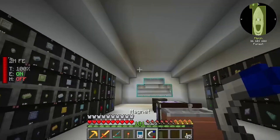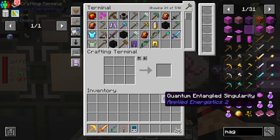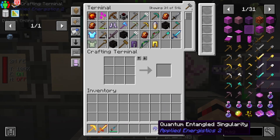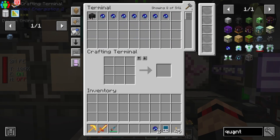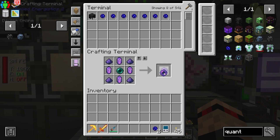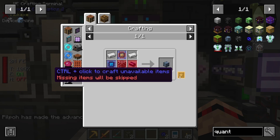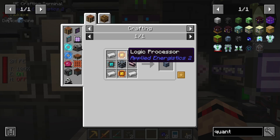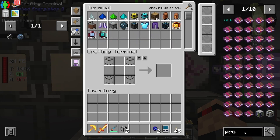Definitely need this magnet - let's chuck that back on, stick it in my charm slot. Cool - all of that was just so we could get some quantum entangled singularities. I can grab the one I missed earlier. I need one, two, three, four, five, six, seven, eight - because we need two of these. So there's the two that we're going to need. Oh, this is going to be a painful recipe - this is what I was trying to make earlier. 16 of these, 32 logic, 16 engineering.